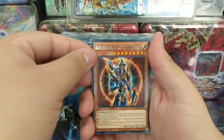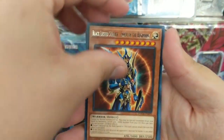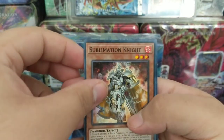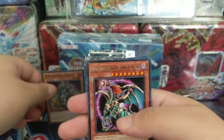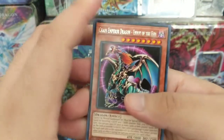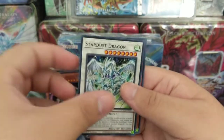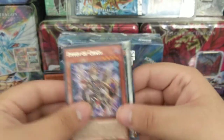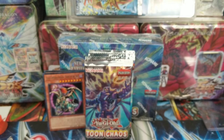Black Luster Soldier — Envoy of the Beginning. Let me put this closer to the camera. We got Sublimation Knight, and we got Chaos Emperor Dragon — Envoy of the End. Probably my favorite. Swordsman of Revealing Light, Envoy of Chaos. I think that was probably like my favorite dragon in Yu-Gi-Oh.